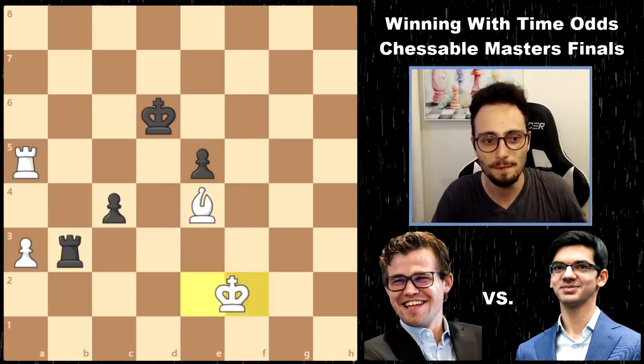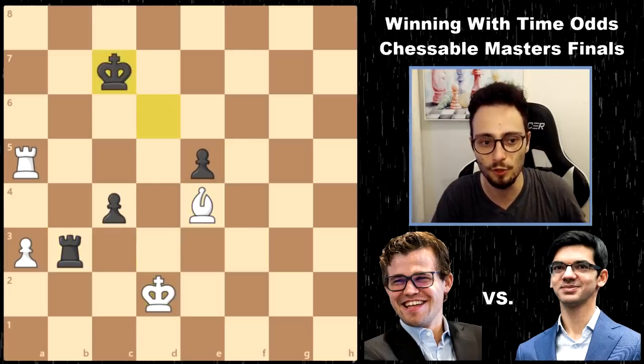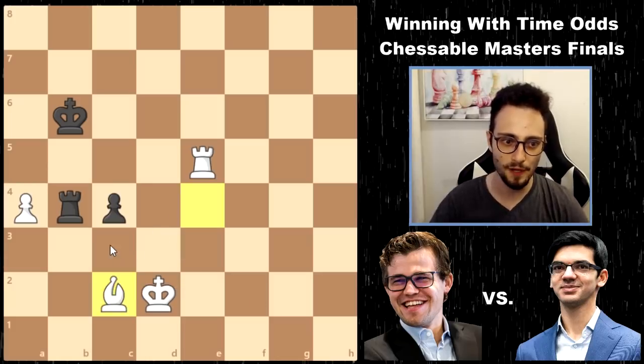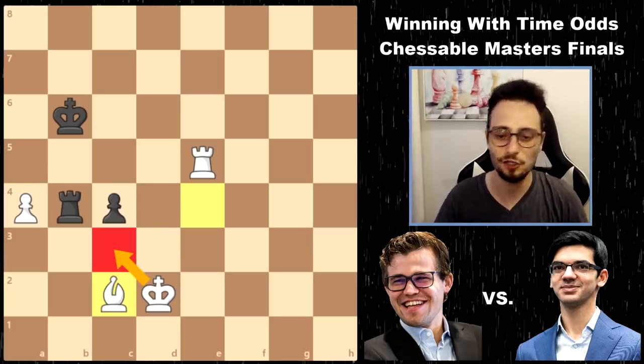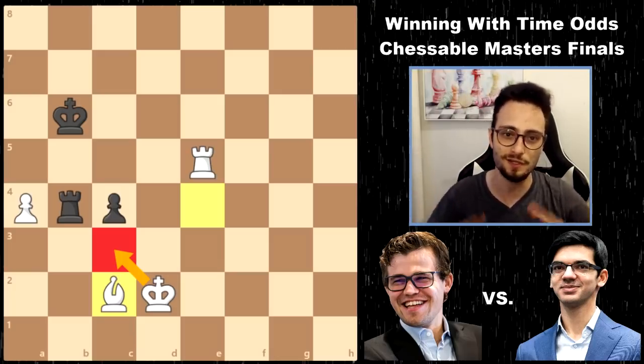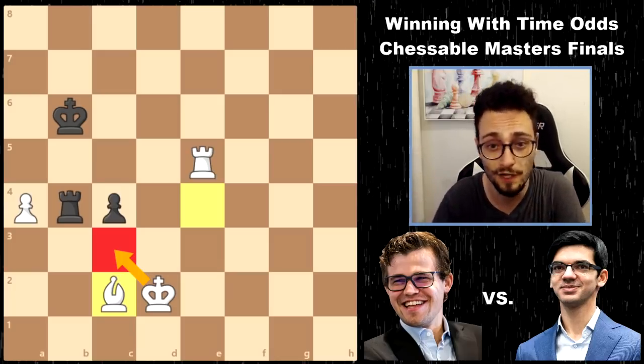And the game ended with Magnus just bringing his king slowly toward the pawn, winning the e-pawn, defending his a-pawn, and King c3 is coming. Anish just resigned here because he's going to lose the pawn. And rook, bishop, and pawn versus rook is just a very, very different story.